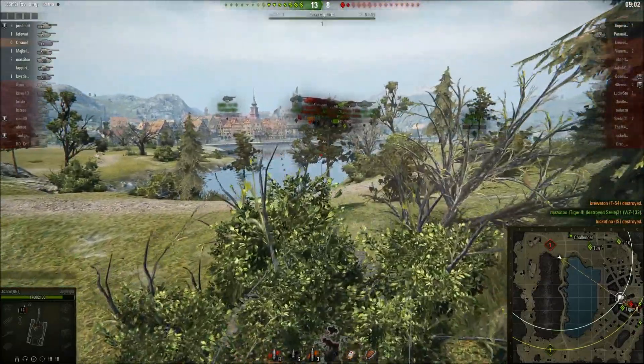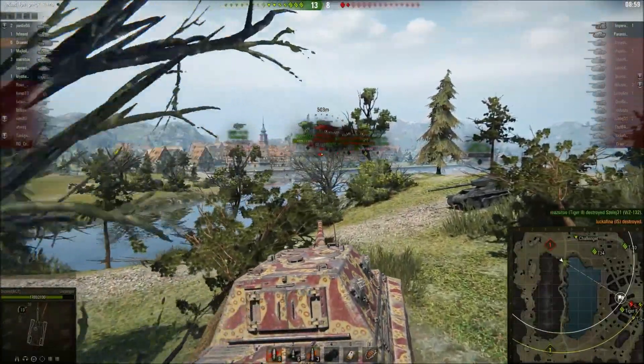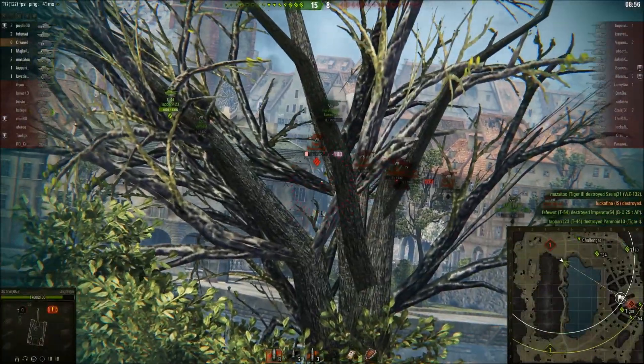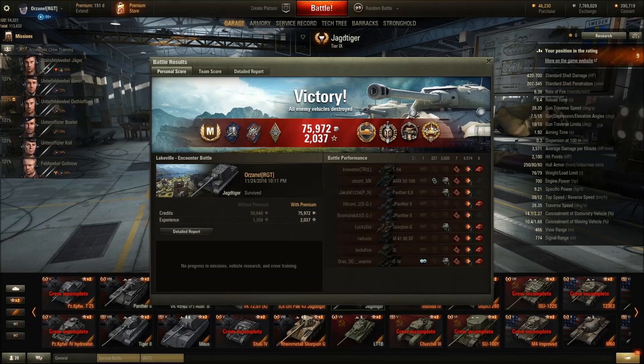We got really lucky that the team in the city managed to hold the enemy team so we didn't get capped out. I got decent damage this game but I can't say it really mattered towards winning or losing. Talking about view range — I had 466 on this tank and it's a fresh crew, so there's still room for improvement. After both view range skills hit 100% we might hit 470 or a bit more.